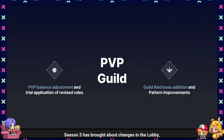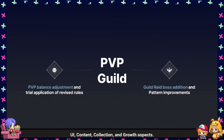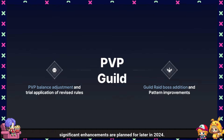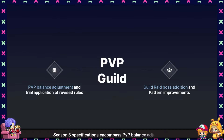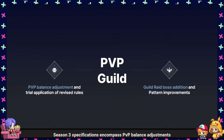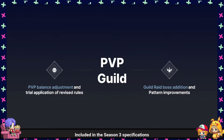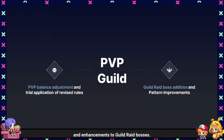Up to this point, Season 3 has brought about changes in the lobby, UI, content, collection, and growth aspects. As for PvP and guilds, significant enhancements are planned for later in 2024. Season 3 specifications encompass PvP balance adjustments and improvements to guild raid bosses, with more comprehensive details to be provided through upcoming announcements.